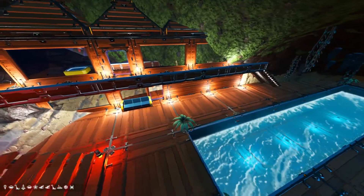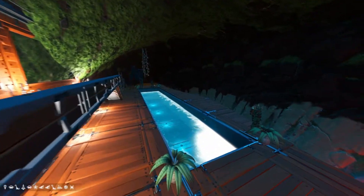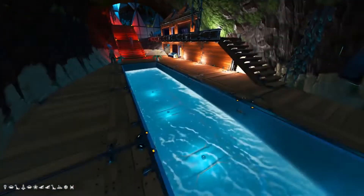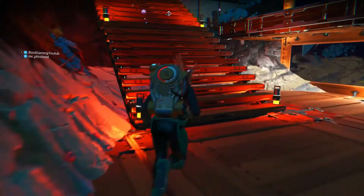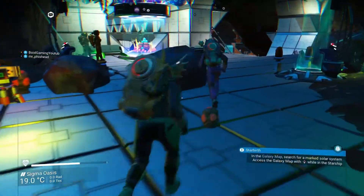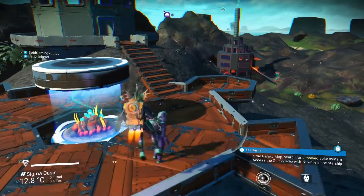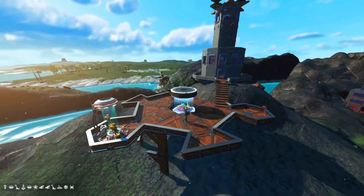We'll run back up here and I'll show you the lighthouse so the ships can navigate better. Up here we have a couple of teleporters — one goes to the ammunition factory, but this one over here with the two travelers, this goes to the lighthouse. It takes you up top. Then we've got a little fish tank and some viewing platforms. And that's the lighthouse up there to help the ships navigate through the canal.